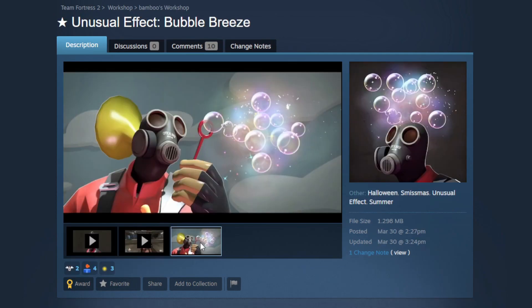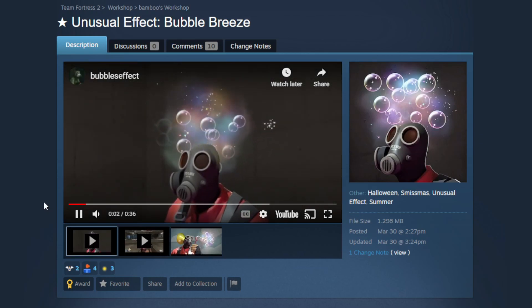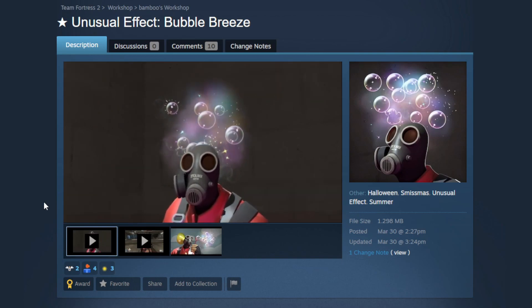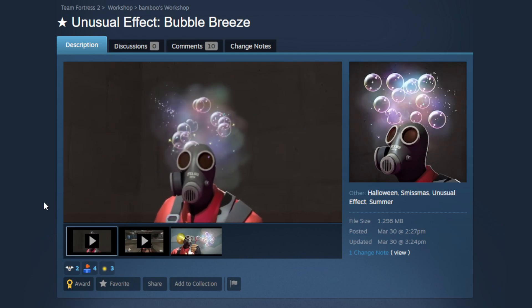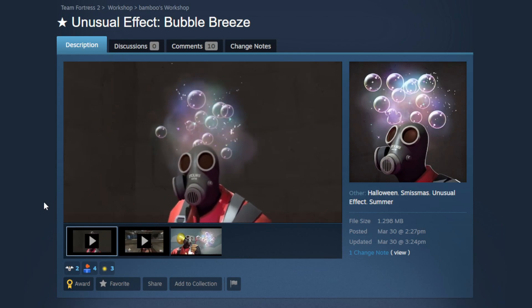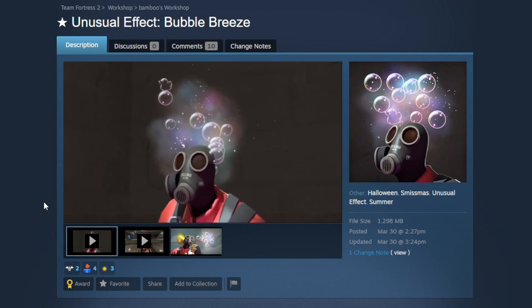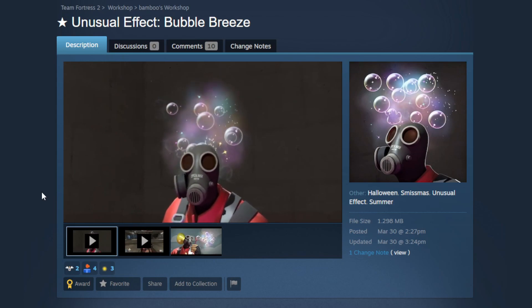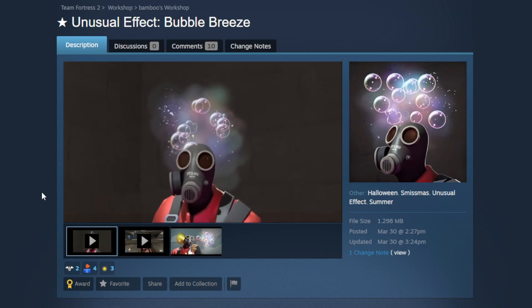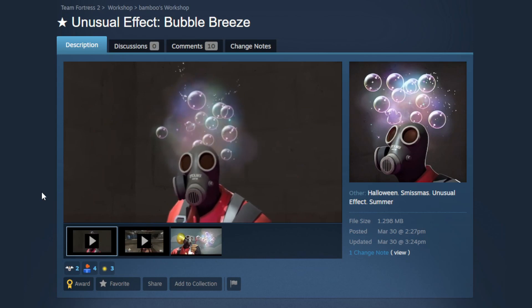We're going to be wrapping things off with the Bubble Breeze unusual effect. I really like the promotional poster. This is going to be like a rainbow bubble unusual effect — I love how loud it is, with so many bubbles and sparkles. It has a little popping animation where it pops into little sparkles. There's a lot of attention to detail, especially with the little duck bubble — it's a rare sprite that shows up every once in a while just to add a little flavor to an otherwise very uniform bubble.